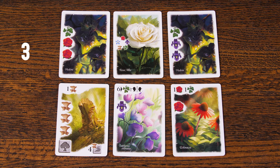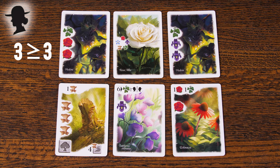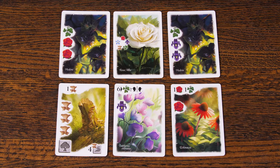Next, I count up all the green leaves I have in my garden and compare it to my neighbors. I have two, but because I can count my Rosa Alba, I have a total of three. My neighbor to my left has three green leaves, and my neighbor to my right has five. Because I have an equal number of green leaves as one of my neighbors, I can gain the six points. Finally, I will count up all my roses and gain one point for all of them, along with one point for all my green leaves. However, I can only count my Rosa Alba as one of these plant symbols. Although it can be counted as different plant types during the same scoring round, it can only be one plant type for each scoring ability.